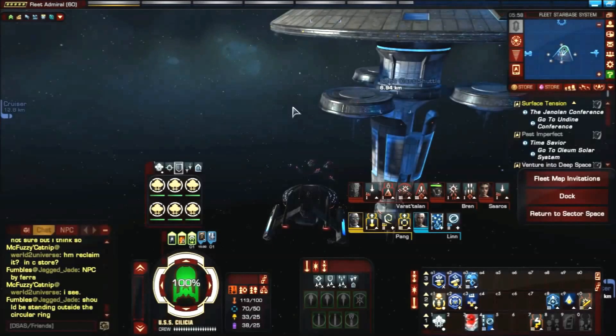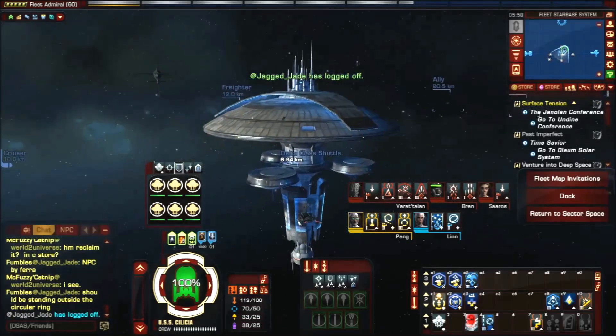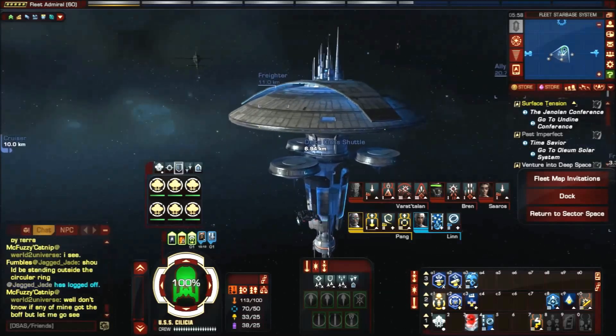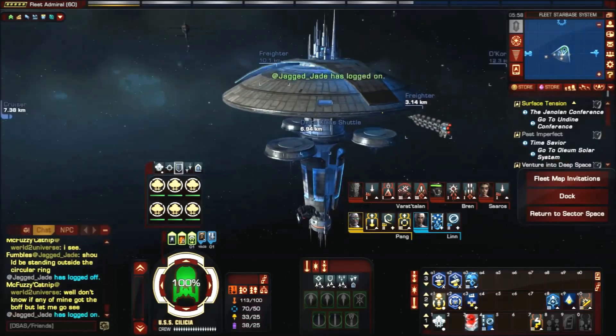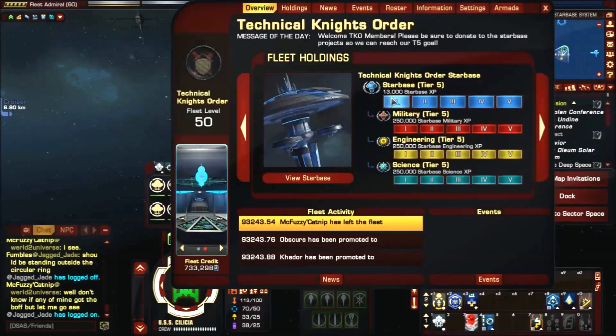Welcome back Star Trek fans, this is old Bob 10025. I'm playing my level 60 guide to show you what a tier 5 starbase looks like on the inside, so people can get an idea of what it takes. It took a long time to do with great friends, a lot of credits, industrial items, and everything else.